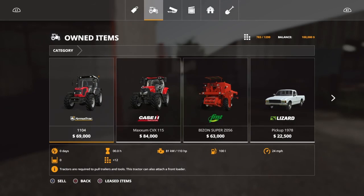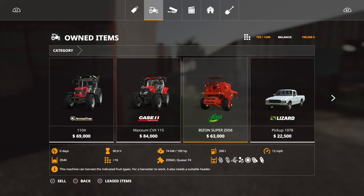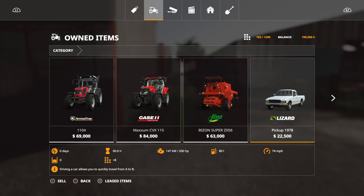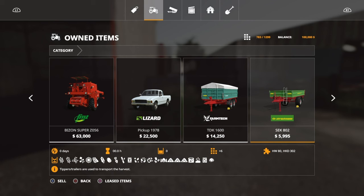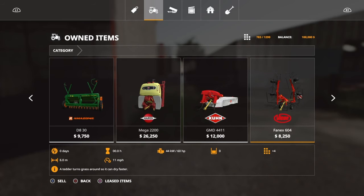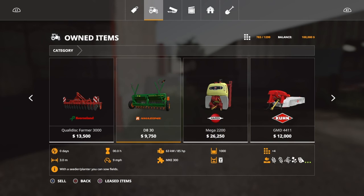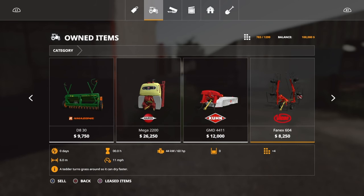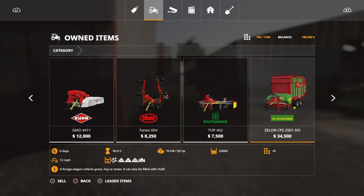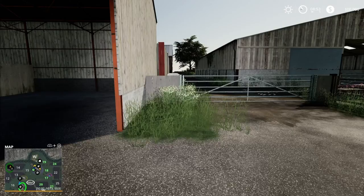We'll see what you start off with. You start off with an Amtrak 1104, Case Maximum 115, the Bronzen Super, a pickup truck, trailer, and a trailer to transport your pallets with. You also get a header, disc, seeder, sprayer, mower, tedder, windrower, and picker-upper. You could sell all that stuff, but I wouldn't.